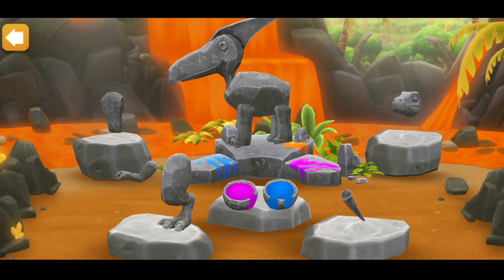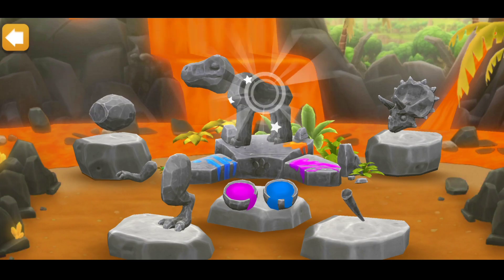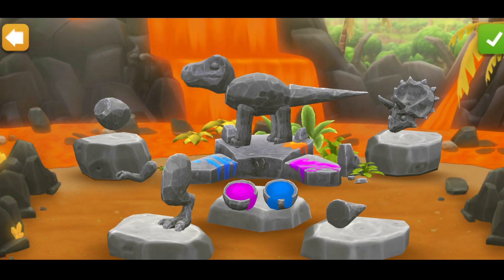But it's not a complete dino without the tail. Looks amazing! Tap the statue to modify its pattern. You can also change the colors by tapping the balls.